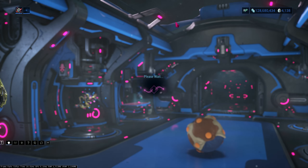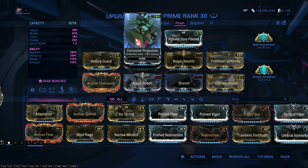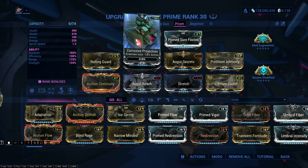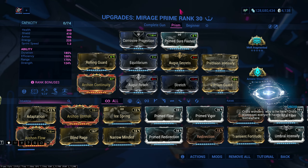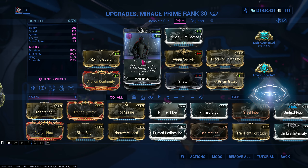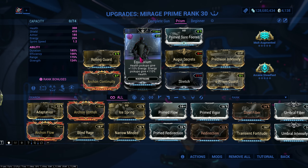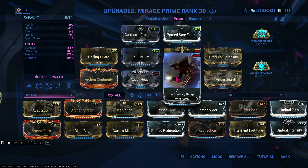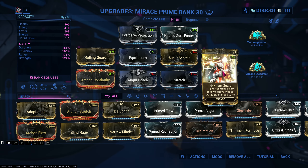Let's get into modding. I have Cursive Projection for that earlier armor strip - you don't need this if you have Molt Augmented. You can use Growing Power, but you don't need any more power strength than what we have right now, which is Precision Intensify, Augur Secrets, and Molt Augmented. That's completely fine. Rolling Guard for survivability, Equilibrium for my energy conversion - that's the only thing I need. Continuity for duration, Augur Reach and Stretch for range, and of course Prism Guard.